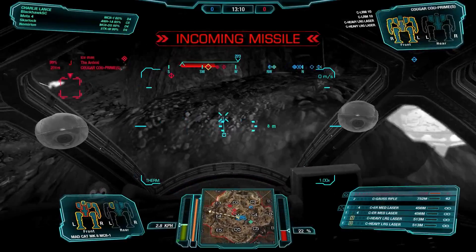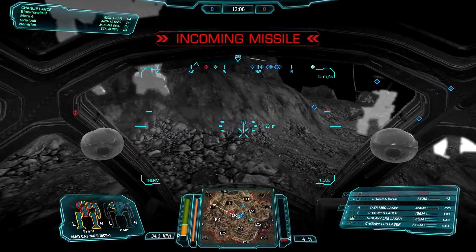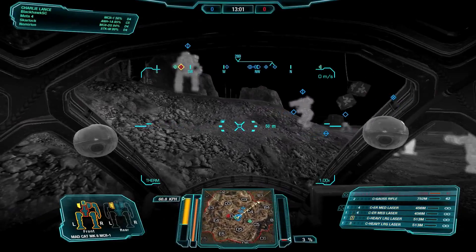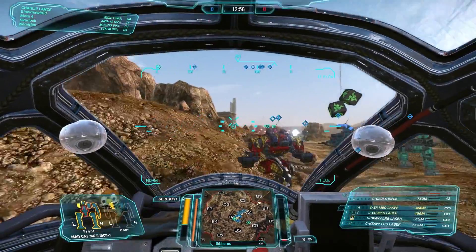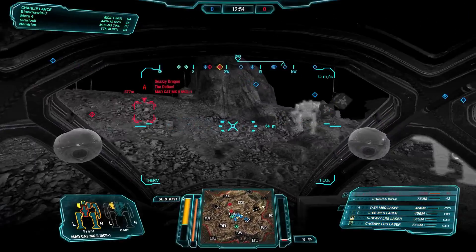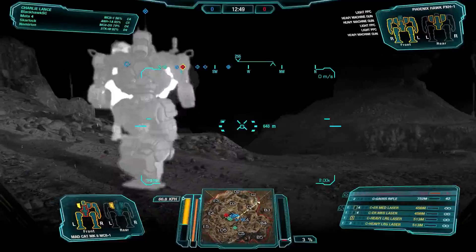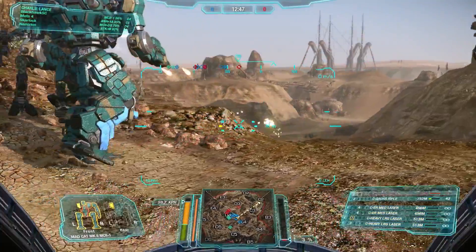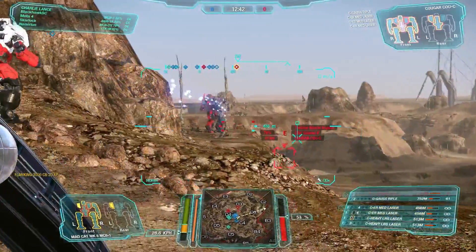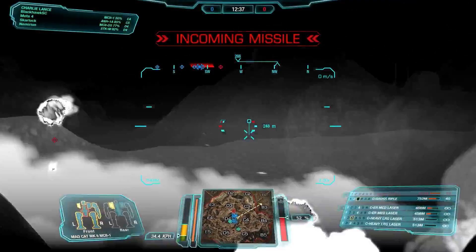We just lost our left arm. This is kind of the hitbox problem I was talking about earlier, where the arm takes up a lot of surface area, so it can be easily destroyed, especially if you're torso-twisting and trying to protect your side. But I think you would still rather torso-twist than not — it's just that you're going to lose stuff if you torso-twist in the Madcat MK2.